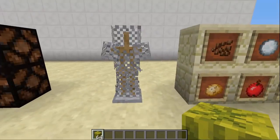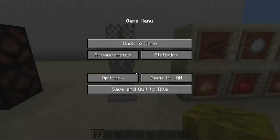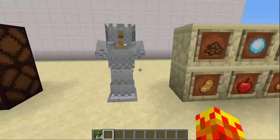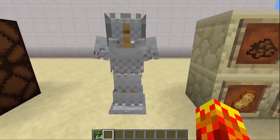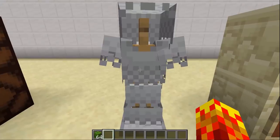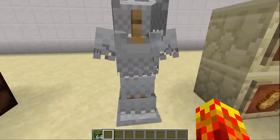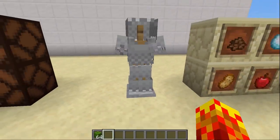Moving along to chainmail — it's good that I put chainmail here so you can see it without the resource pack, because it's not an item we see very frequently. Now with the resource pack, you can see why the chainmail just doesn't work — the pieces just don't add up. In contrast, the diamond armor and the new gold armor are smooth. This is not what chainmail is supposed to look like.